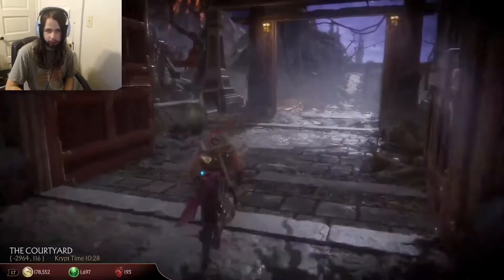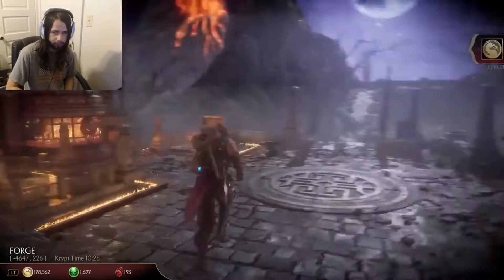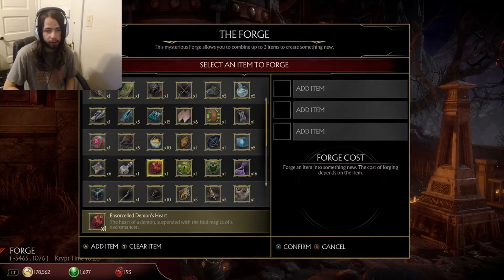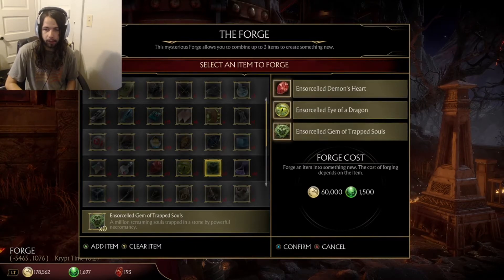So what's down at the crypt — we're going to have Shinnok's Amulet here. I think I should have enough. Basically you need a Demon Heart, and of course Eye of a Dragon, and of course Gem of Trapped Souls. I think we should have enough. Yeah, okay, good.